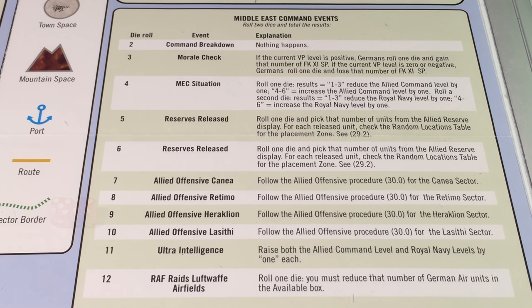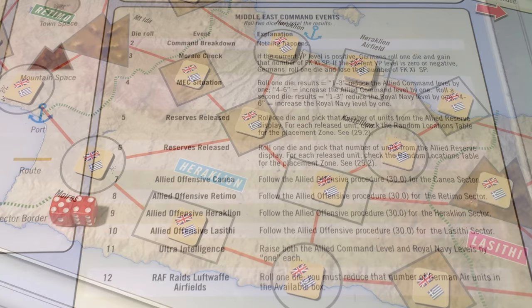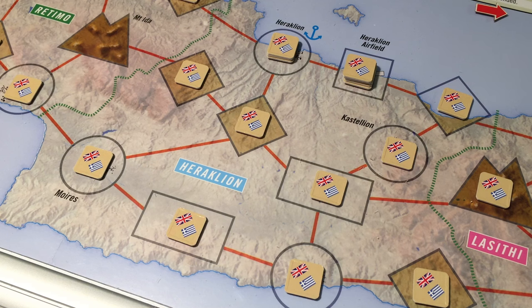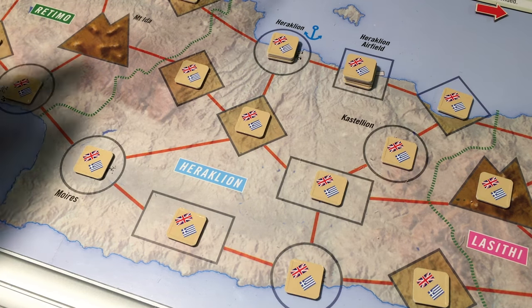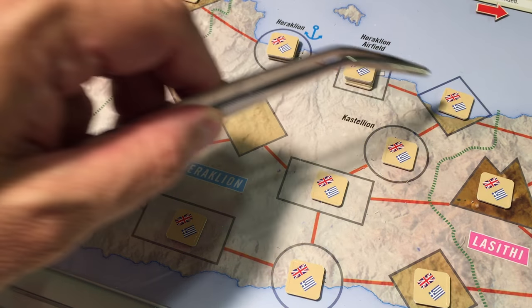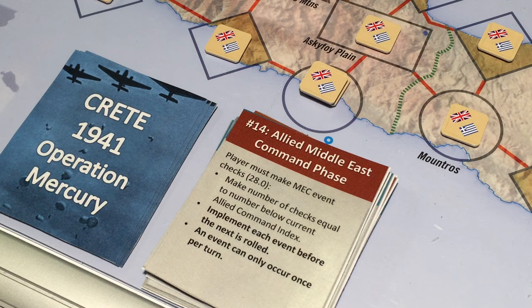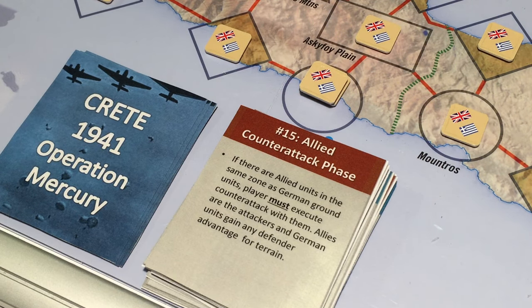Now to the second dice roll — the result is a 9, allied offensive at Heraklion. We follow the allied offensive procedure: move all allied units adjacent to a port or airfield into that port or airfield. In the Heraklion sector, one unit adjacent to the port moves there and one unit adjacent to the airfield moves to that space. If there had been any axis combat units present the allies would have counter-attacked, but there are no German forces in the Heraklion sector.